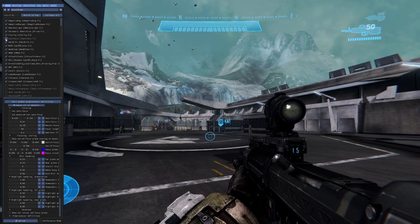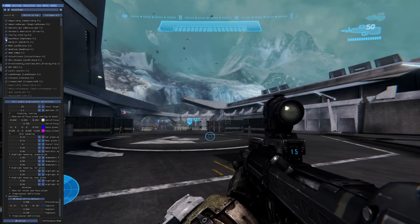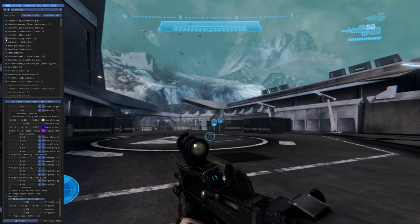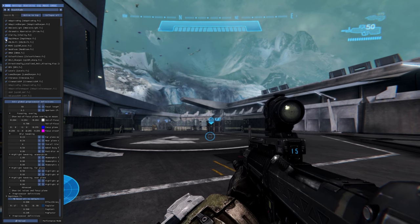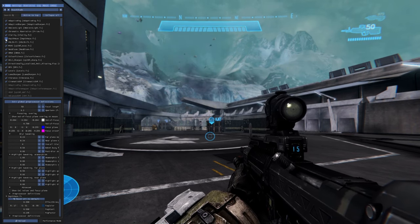A pretty big change here is the depth of haze — it adds an ambience, kind of like particles in the air dispersing the light a little bit. I also made it slightly more bluish to give Halo Reach a colder color palette.